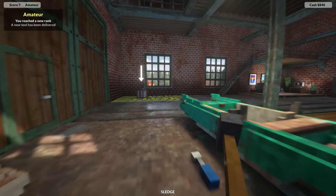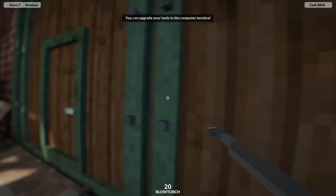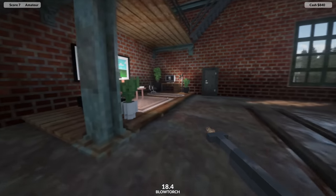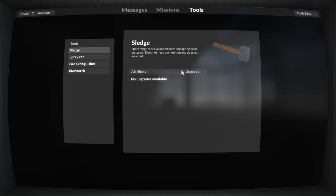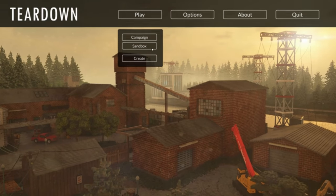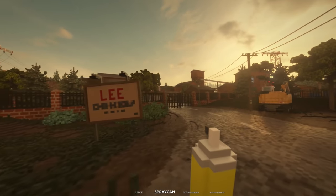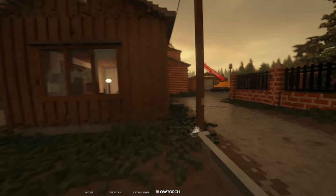You reached a new rank - a new tool has been delivered. A blowtorch! Does that mean I can cut through metal? Oh, you can - you can upgrade tools at the computer terminal. I really want to just dope up the sledgehammer - we can't upgrade the blowtorch, so that's pretty cool. Before we go I do want to check out the sandbox mode just because I want to try out this blowtorch - is there any wooden buildings around here?